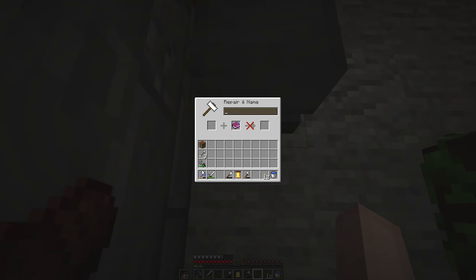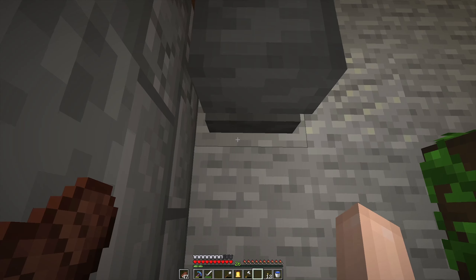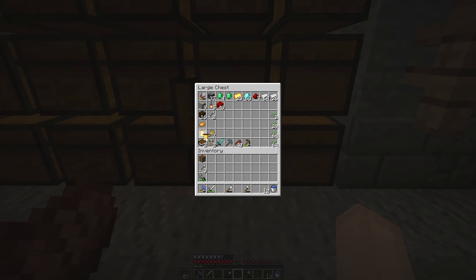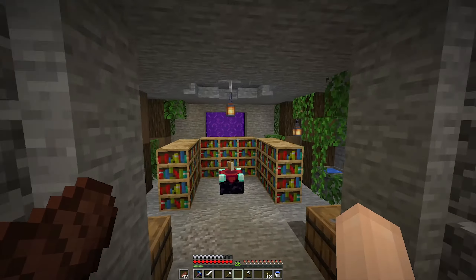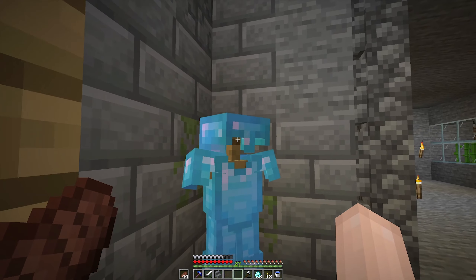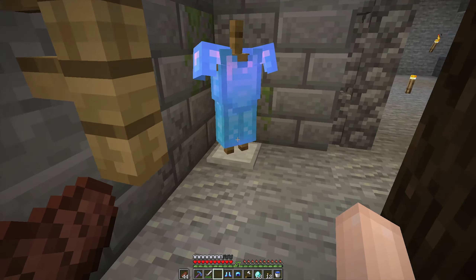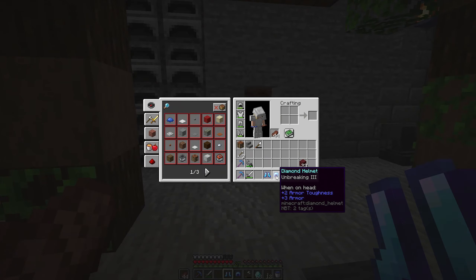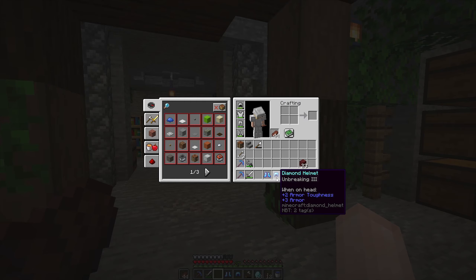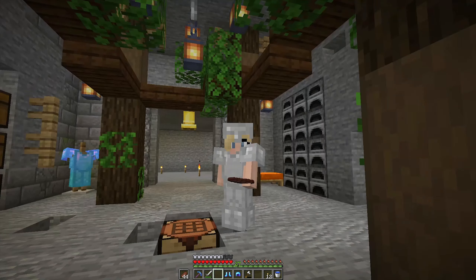I almost forgot to put the mending on my pickaxe — that would have been funny. Look at that — absolute stacked pickaxe right there. I need efficiency five for it to be amazing, but it's still good. How many bells we got? One, two, three. Keep those separated because one of them is probably cursed or something. I've made a little decision — these boots are pretty terrible, and so is the helmet, but the chestplate and leggings are protection four, so I'm happy with that for now.